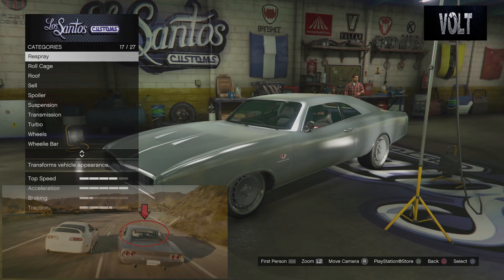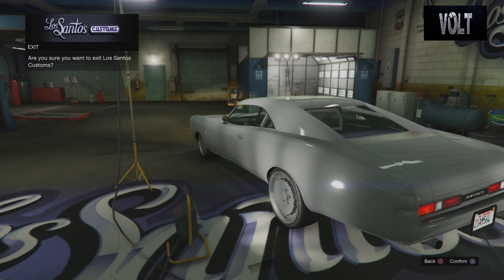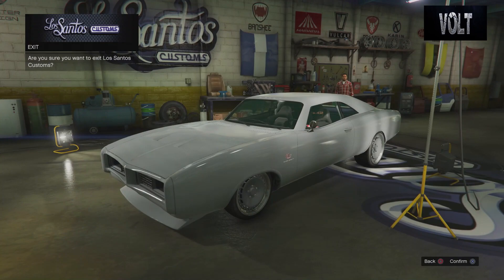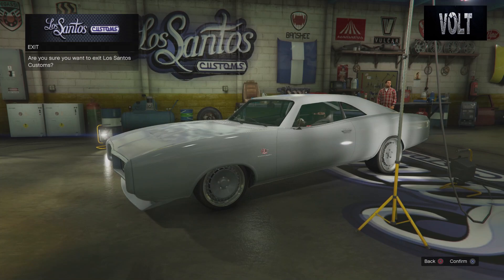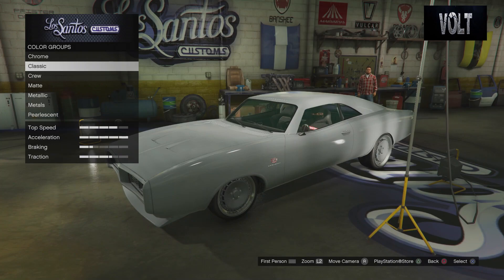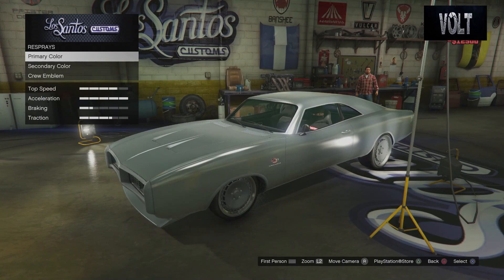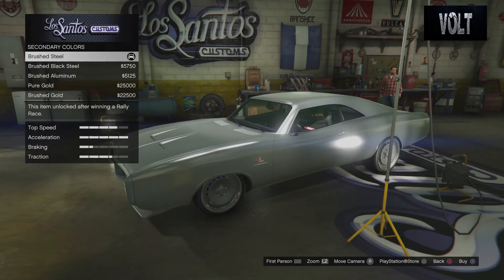Now we're going to cover the paint color. I have my car in rolled steel primer so you know what I'm doing. It's going to be a straight-up LSE color — no custom crew color. To get a metal design, the metals category is the best option. Go to the primary color, go down to metals, and put on brushed steel. This is going to get that nice basic metal look and it's going to look beautiful. After that, move on to the secondary color — again go down to metals and put on brushed steel. This will make it all pure bare metal, which is exactly what you want.